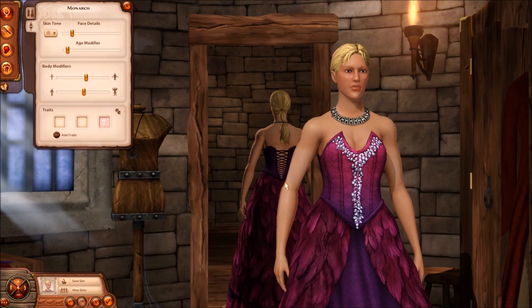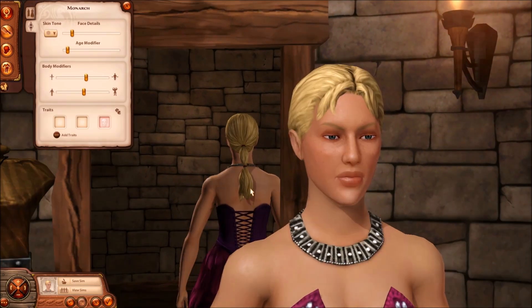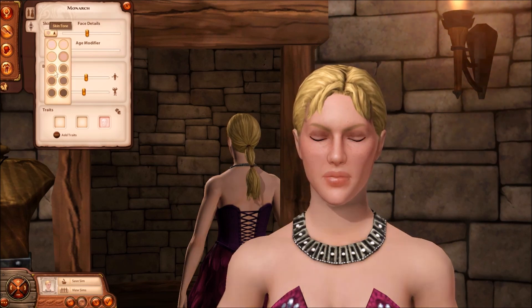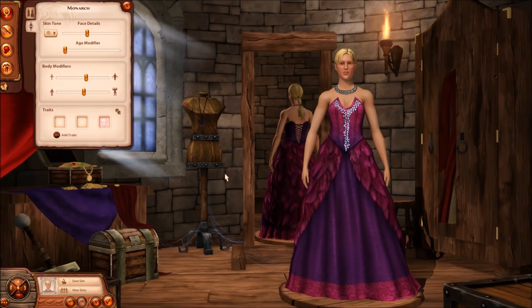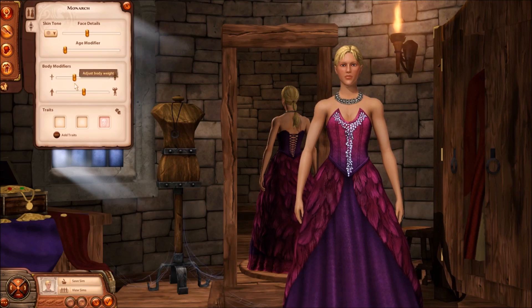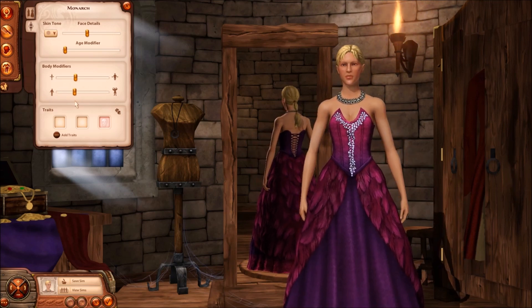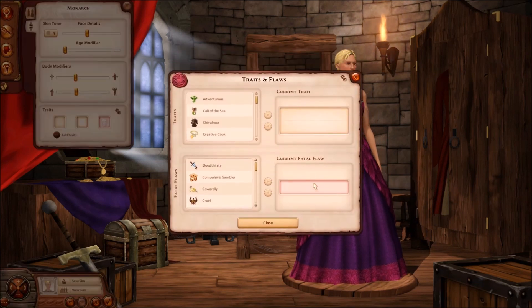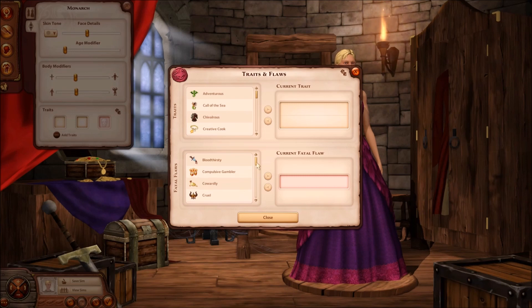That's a nice voice, I like that one. Let's go with this one. We get the face detail — for women it's blush, so we could add some blush; it adds freckles as well. Then age detail — I want a nice young queen. For skin tone, I like the one she had. Then we choose her body type: we'll go somewhere in the middle, and give her a bit of muscle but not too much. That dress looks really nice.